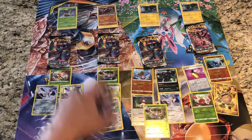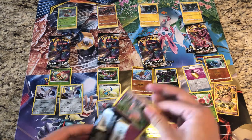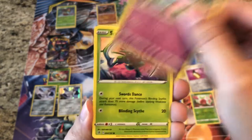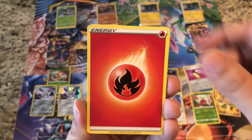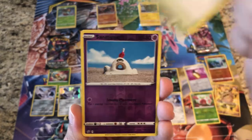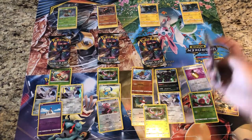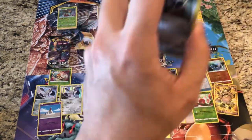No luck out of this Build and Battle kit at all, but we do still have one more pack in it so hopefully it can turn things around. Hopefully we can get some more ultra hits because we are not getting the best pulls here. Pack twelve: Scyther, Nosepass, Wingull, Koffing, Fire Energy, Braviary, Palossand, Training Court. Reverse is a Sandygast, and the rare is a regular rare Toxtricity.